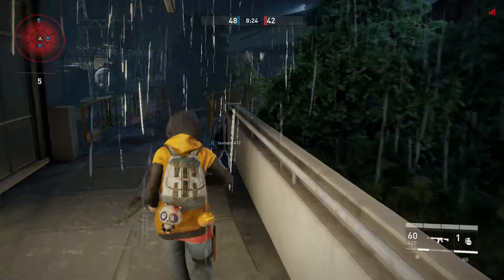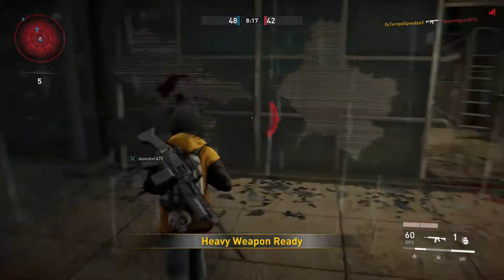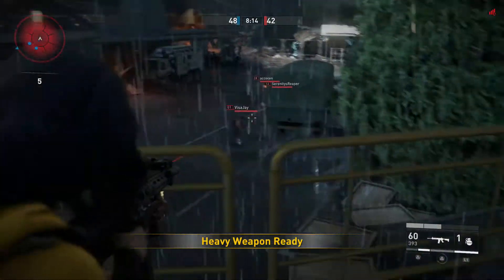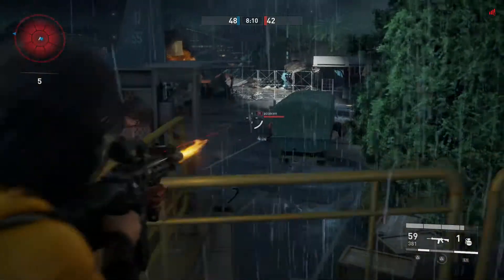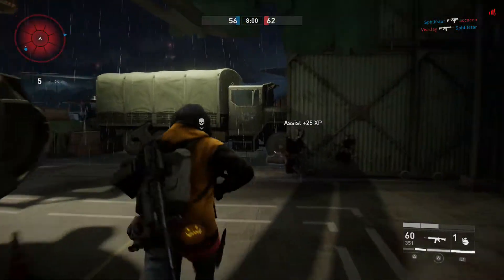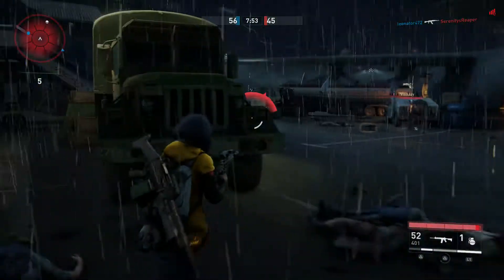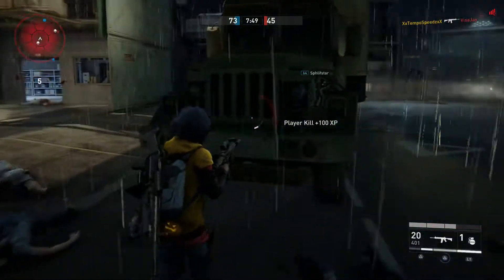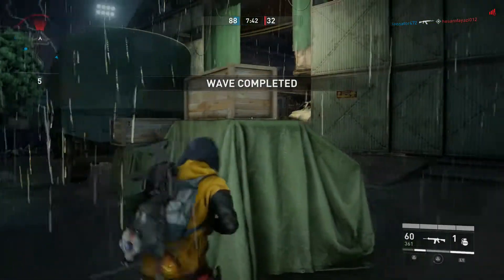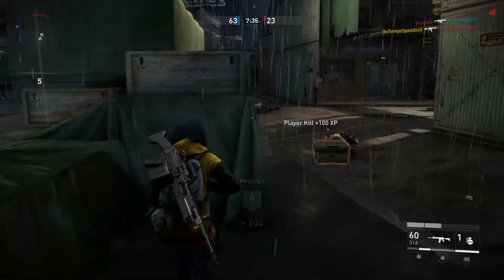Incoming swarm. Another one now. They're going to drop some supplies, our teammates are going to pick them up. Okay, so we can come down one or two of these. Now we're going to go downstairs, get a little bit closer to them. Okay, that's that one down.